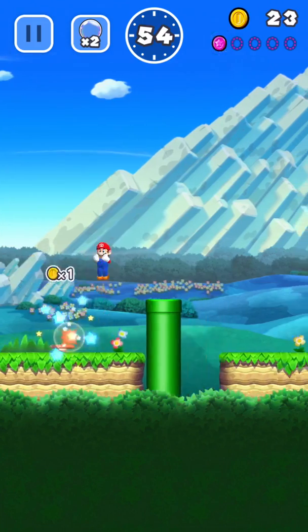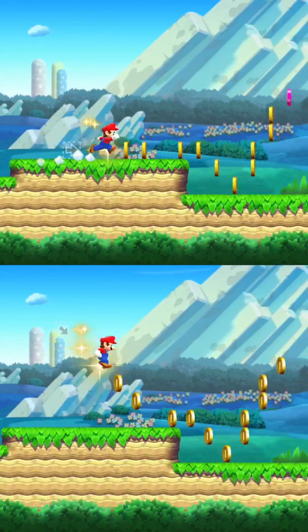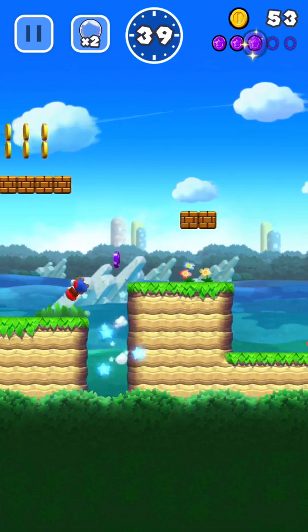Collect pink challenge coins scattered around each course, collecting them all to reveal a new set of challenge coins to gather. Plan out and pull off some stylish moves and collect all the challenge coins.